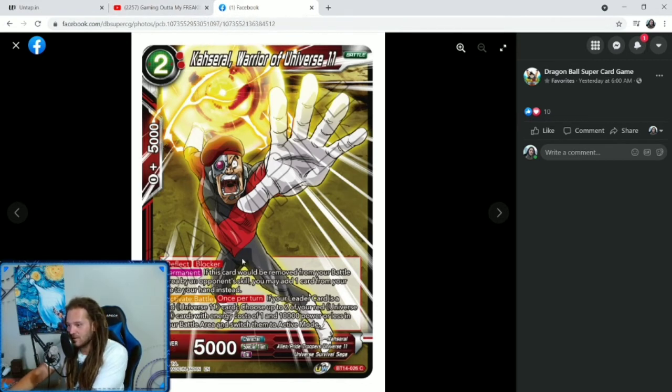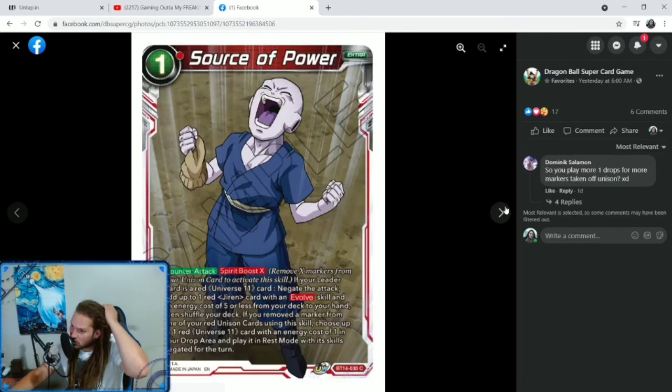Two-cost Casserole, Warrior of Universe 11 — so many Universe 11 cards coming out. Deflect blocker, 2-cost. If this card would be moved from your battle area by an opponent's skill, you may add one card from your life to your hand instead. It also has self-awakening on it. Activate Battle once per turn: if your leader card is a red Universe 11 card, choose up to 2 of your red Universe 11 cards with an energy cost of 1 and 10,000 power or less in your battle area and switch them to active mode. Then 1-cost Source of Power, Counter Attack, Spirit Boost X: if your leader card is a red Universe 11 card, negate the attack and add up to 1 red Jiren card with an Evolve skill and an energy cost of 5 or less from your deck to your hand, then shuffle your deck. If you removed a marker from one of your red Unison cards using this skill, choose up to 1 red Universe 11 card with an energy cost of 1 in your drop area and play it in rest mode with skills negated. That does a lot of stuff.